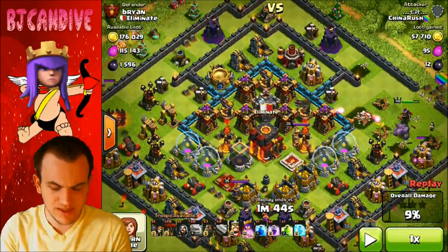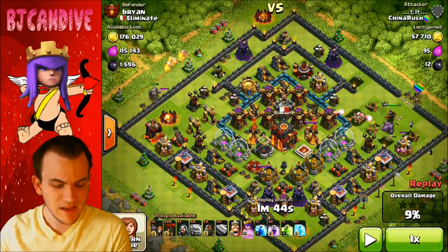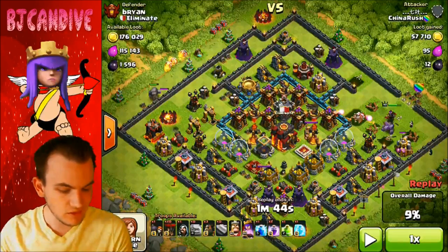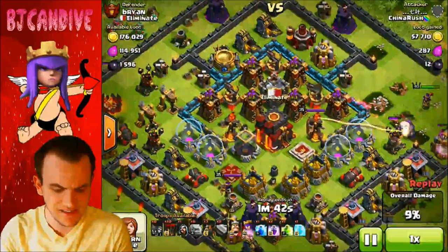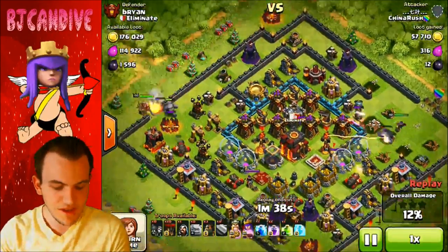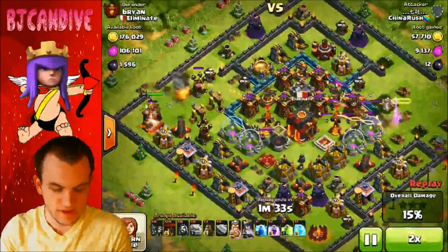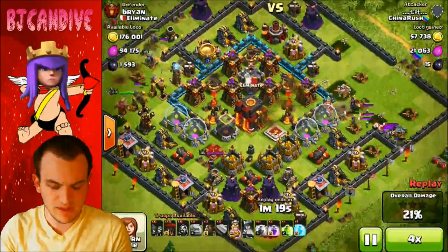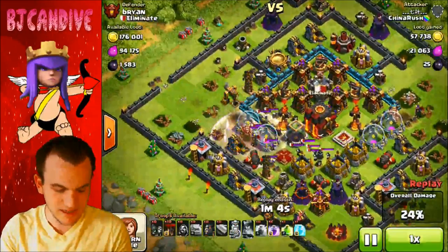Another thing that happened during this attack that makes Lava Loonion even stronger is my Xbows are set to ground — they're not going to attack things in the air — but they're glitched right now to where they are attacking things in the air, so even the extra range isn't helping against Lava Loonion. It's just so strong right now. But yeah, he did a great job of clearing out all my air defenses. I was really impressed. This base has won me a couple defenses, but it's not getting all of them.